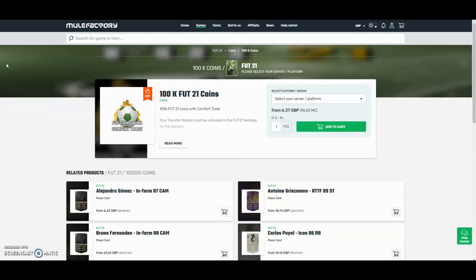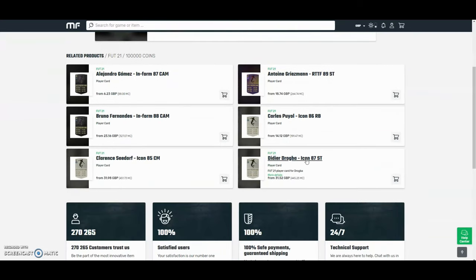The cheapest and safest coins on the whole internet — check out mulefactory.com and use code 'owen fever' at checkout for a discount. They have a hundred percent safe comfort trade and also do lots of different deals with coins and players. Check them out — there's a link in the description.